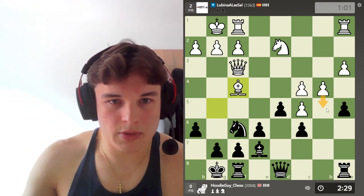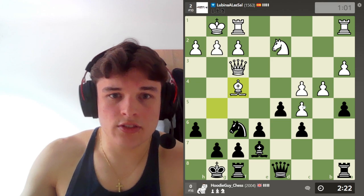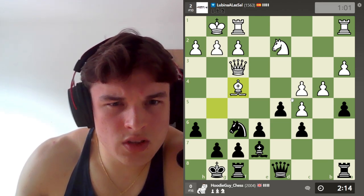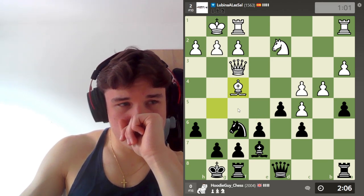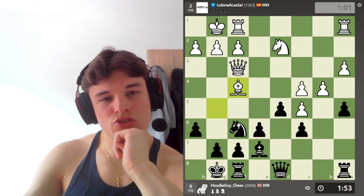D5 is very well protected, so no concerns there. What we want to do is stop b5 from being effective. This is a potential - but then the Knight gets in and that's horrible. I'd love to play e5 but we can't. Here I'm worried about this because our Queen no longer defends d6, which is frustrating.